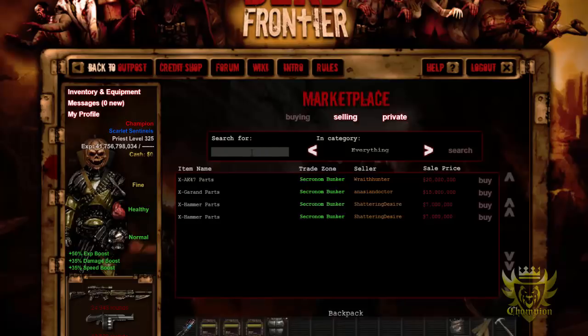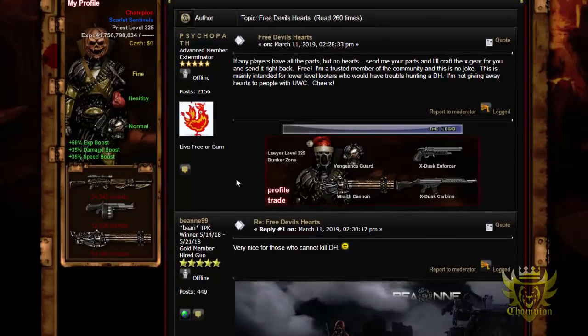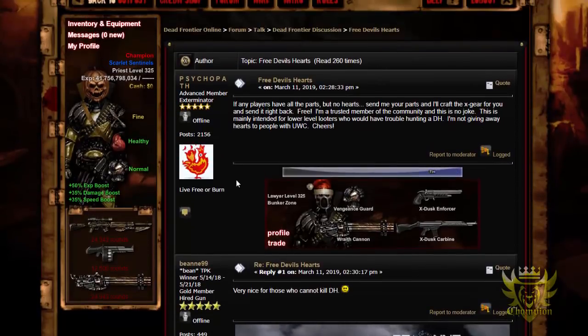If you're really determined to get the parts and blueprints but can't kill the devil hounds as a low-level player, there's a guy named Psychopath who made a wonderful thread offering free devil hearts to those who have the parts and blueprints but aren't a high enough level to kill devil hounds. All you have to do is drop him a PM. I vouch for him — he's level 325 and has made great threads before for tournaments and competitions. He's always helping the community, so shoutout to him.